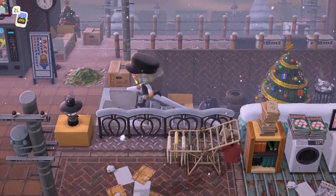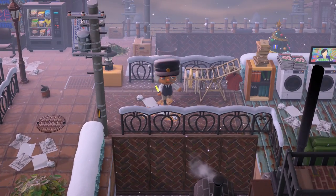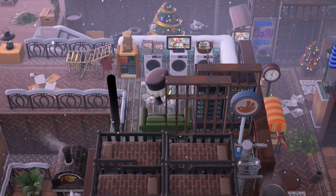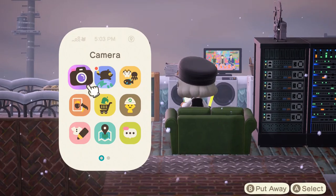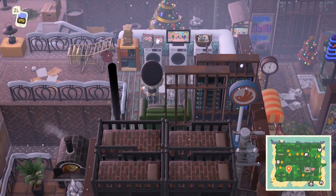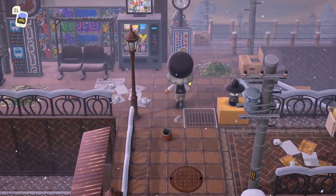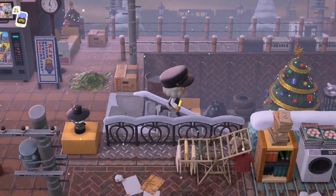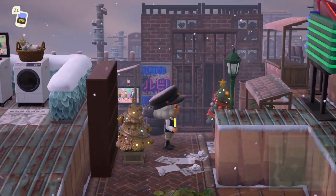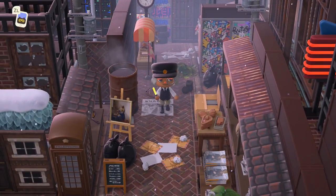We've got a laundromat over here — it's outside and there are clothes. You can pass the time by reading some books, and there's a little hidden seating. The laundromat right here is really nice — it's like a little mini area. This is like a little alleyway — oh my gosh, so cool.